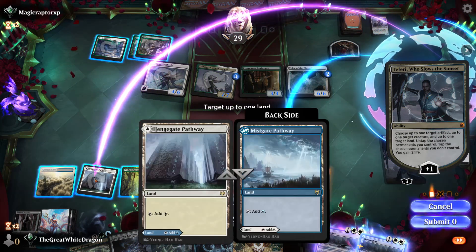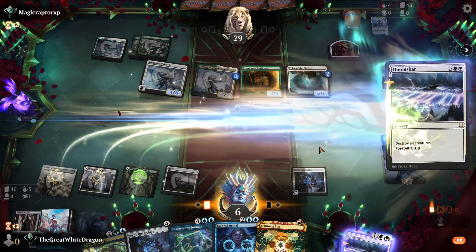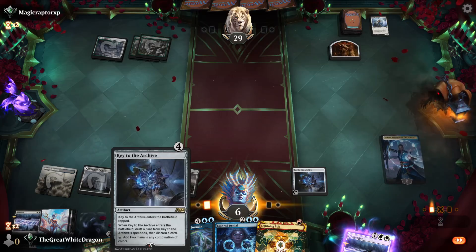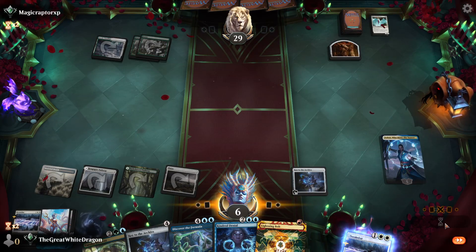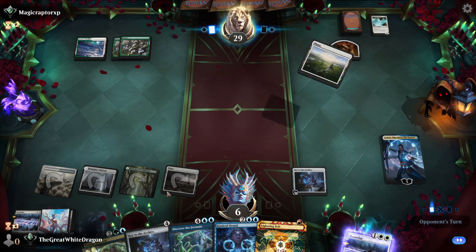That's 11 damage, but I will have a Lightning Bolt and a Kindred Denial if I draw a land. I think this is good enough. Hell yeah — this is definitely good enough. This is what you call a plan coming together. Next turn I can double Key to the Archive — oh this is so nasty.